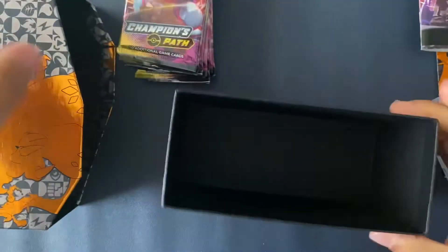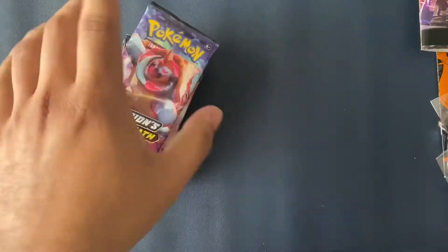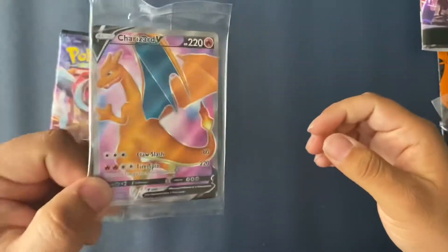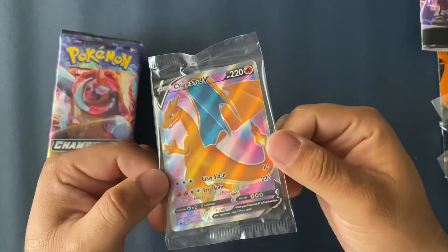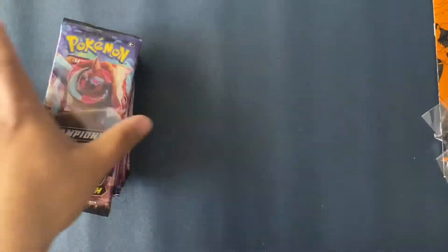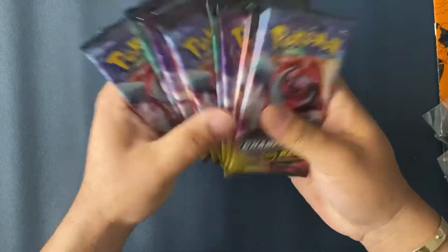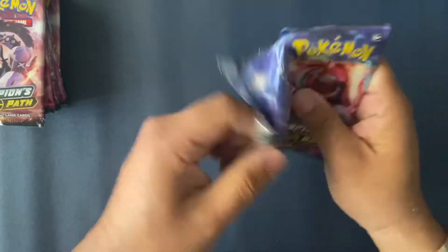Hopefully we can actually pull this Charizard. I've been trying to pull it — I've been opening packs left and right. All I get is, to be honest, I haven't had the best luck in getting pulls. And here we go — the Charizard itself. This thing is beautiful. I don't even want to take it out of the plastic. But let's begin. Hopefully you guys have had better luck with Champion's Path. A friend of mine was actually able to pull the Charizard — he actually opened two Elite Trainer boxes and in both he was able to get a Charizard. So let's go ahead and begin.